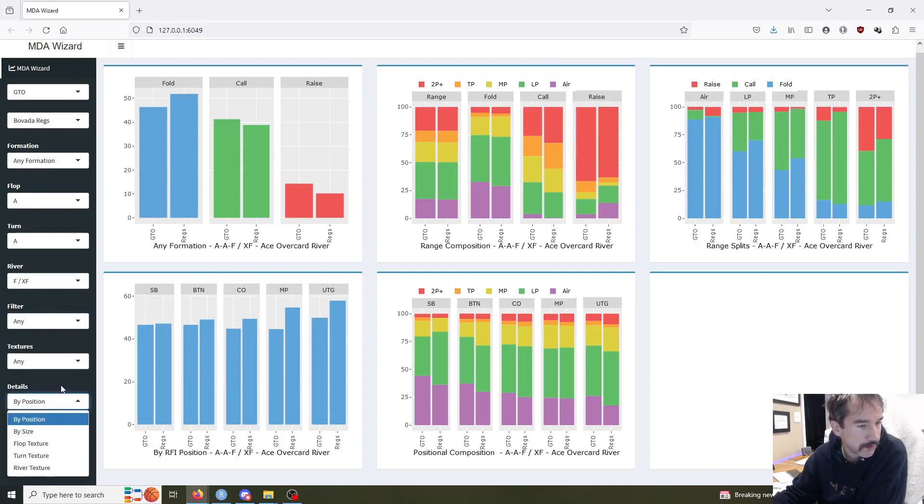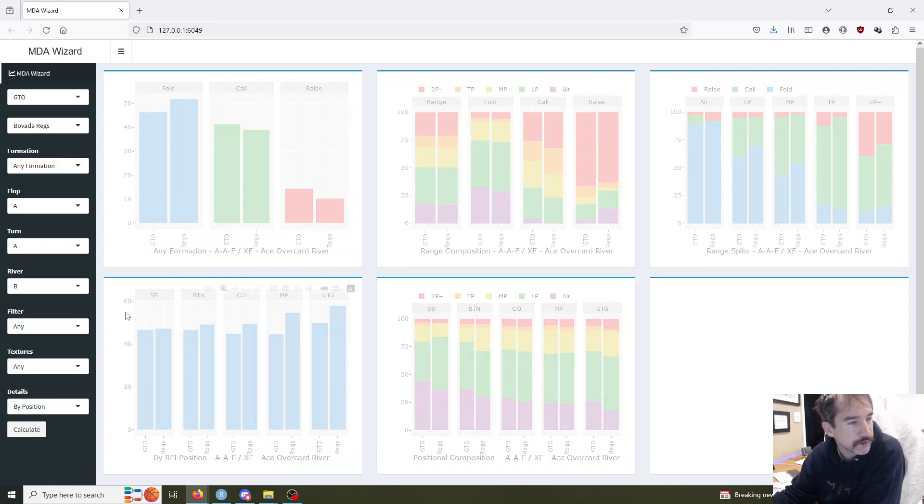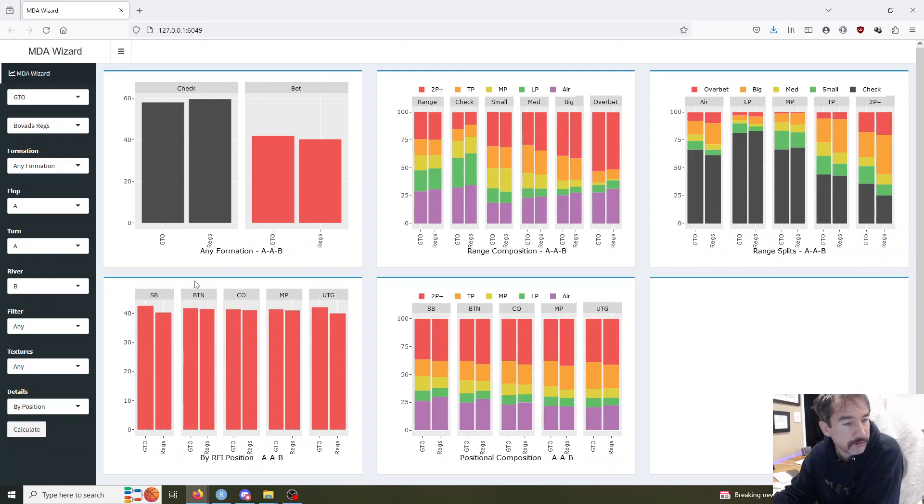Next, you've got the range composition and range splits. This upper middle tab or plot is going to show you the overall range you get to that spot with. I think that's a very useful feature because it's going to show you — are you messing up your fold, call, and raise ranges because you're making poor decisions in that node, or are you getting to that node poorly? What we're seeing right here is the GTO bots are getting to the river slightly more air than the regs are. Looks like low pair is pretty similar. The regs are getting to the river with a little bit more mid-pair. Top pair only off by about a percent and then two pair plus within about a percent. So slight deviations over here in the global sense — nothing too drastic jumps out at me. And then we're taking a look at the range composition of folding, calling, and raising when you're facing that river bet here in this particular line, which again is any flop line, any turn line, and then river facing the bet.